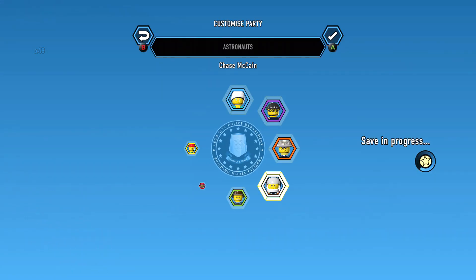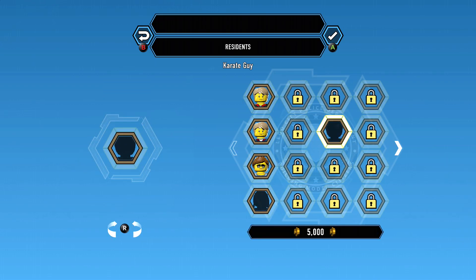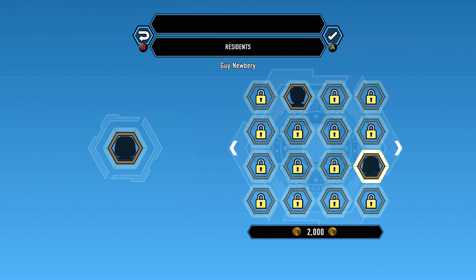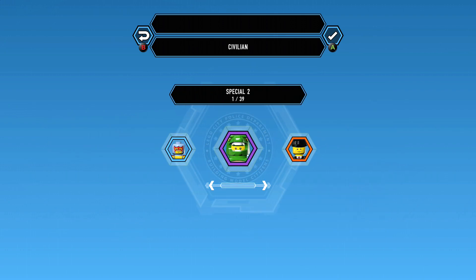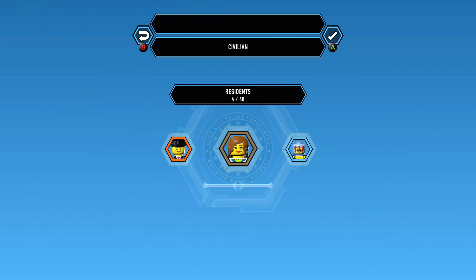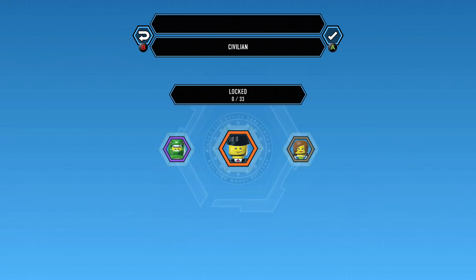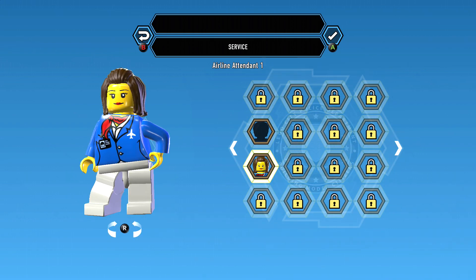Let's go ahead and go into the booth. I want to say it's gonna be under civilian — I think we have the cash more karate guy — alright, so it's not under there. Under residence... hmm. Now it's just a matter of finding what airline attendant is under. Alright, here we go — airline attendant number one is under service.